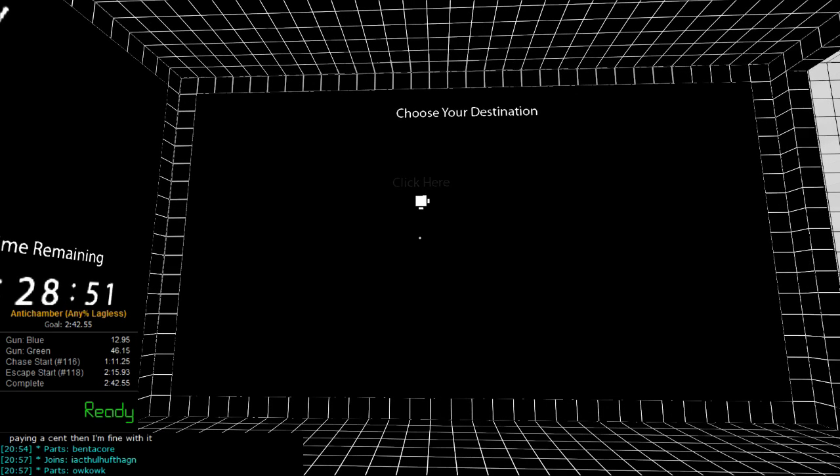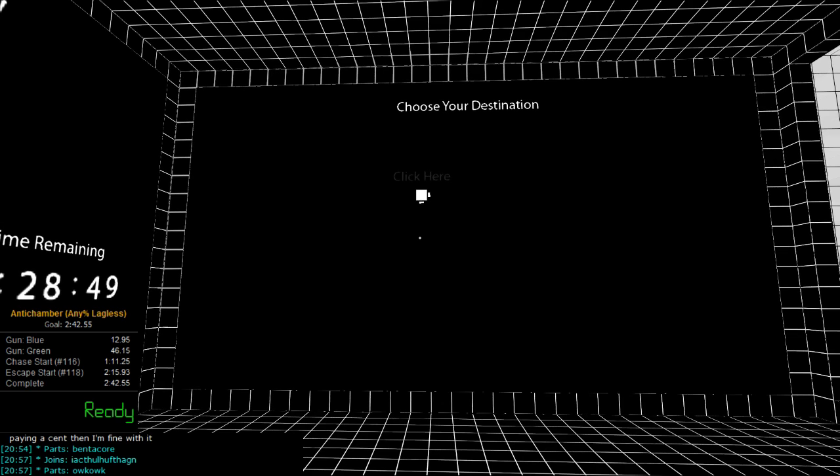It's called cube chambering or cube storage. Basically, what happens is the gun can hold a cube in a chamber, or store it in a chamber, outside of what you can actually see inside of the gun.